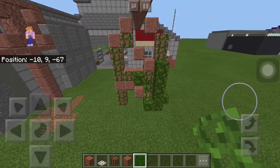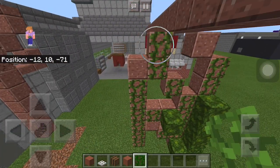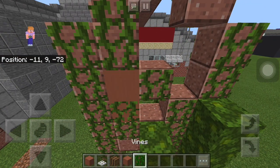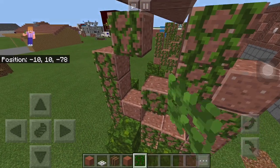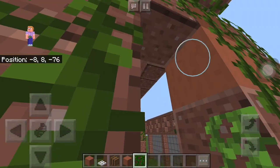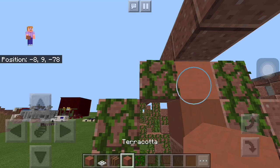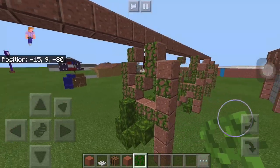I wasn't originally planning on making this video, but looking back at the build I really liked it and thought it would be cool to add a small version of the area where Billy was kidnapped by the Mind Flayer. I already did the first tutorial so I figured I should do a part two. The next build is going to be a Stranger Things remastered build.